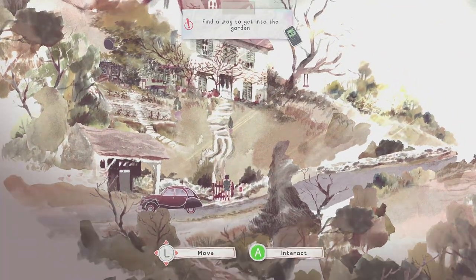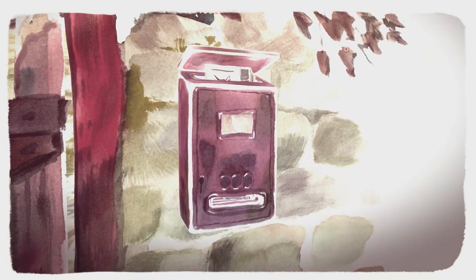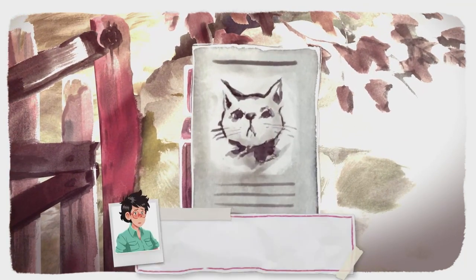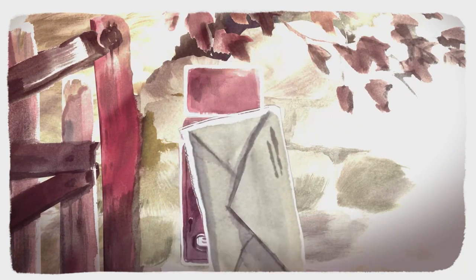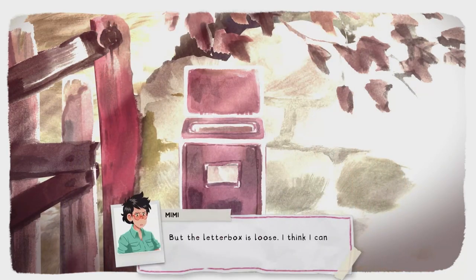After the cutscene, we will be tasked with finding a way into the garden. We can interact with the front gate, and then we can interact with this mailbox. Press and hold the A button and up on the left stick to open the lid of the mailbox, and we just want to pull out all of the mail. The last piece of mail will be our third letter, and that's the last letter of Chapter 1.